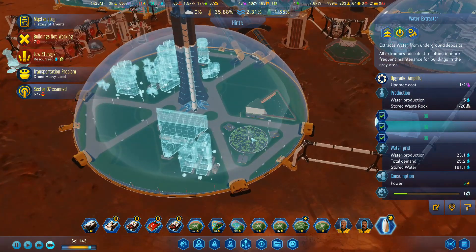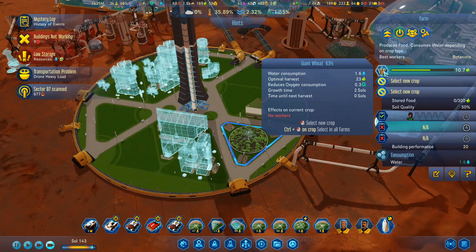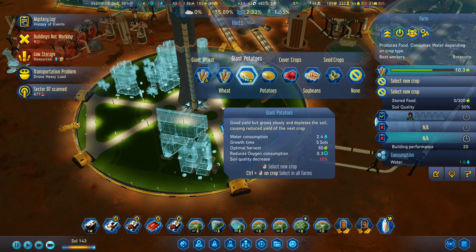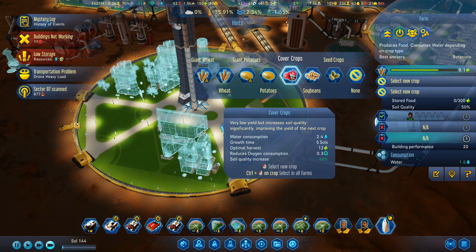Let's come back over this side. What are we doing at the moment? I've got a farm that is up and running. I am growing giant wheat on there — optimal harvest 23, time until next harvest every two sols. Giant potatoes is every five sols I get 80. So 2 sols is 23, 5 sols is 80. That's a cover crop right there — increases soil. Apparently this does something with the soil quality, but it doesn't tell us what the soil quality is anywhere.